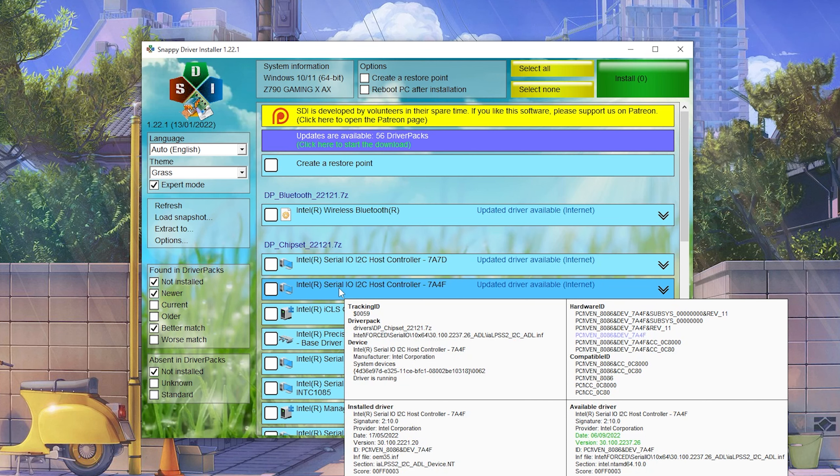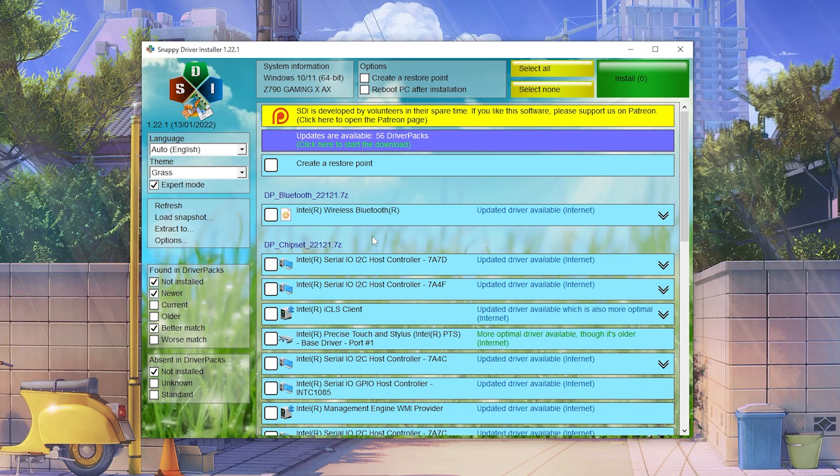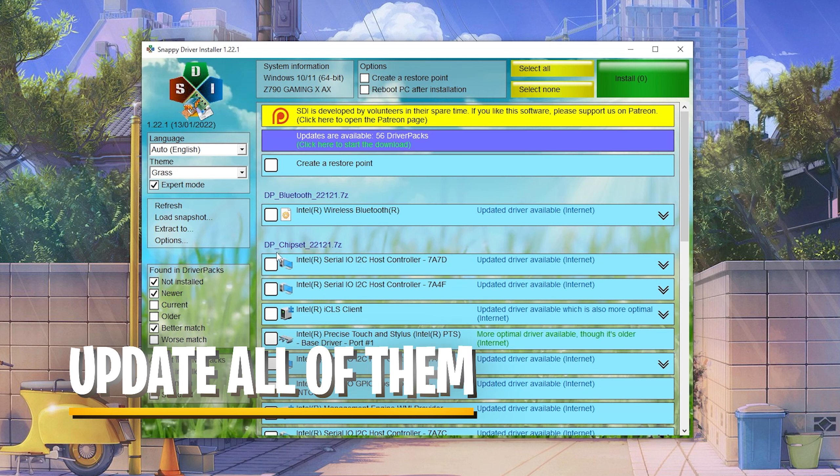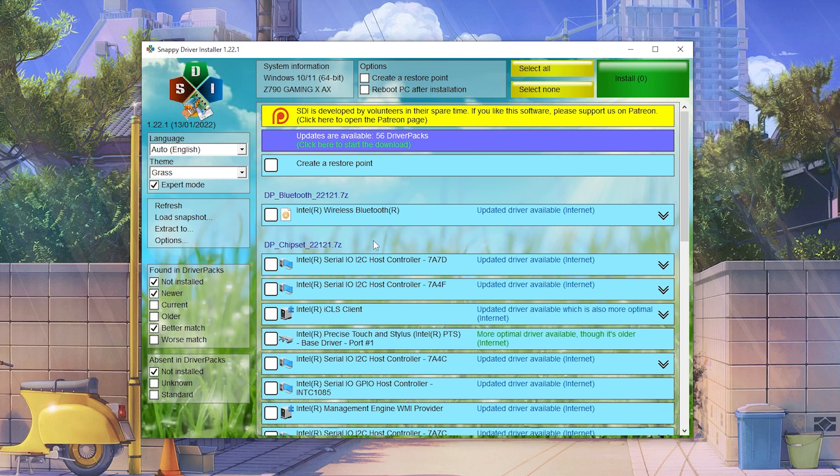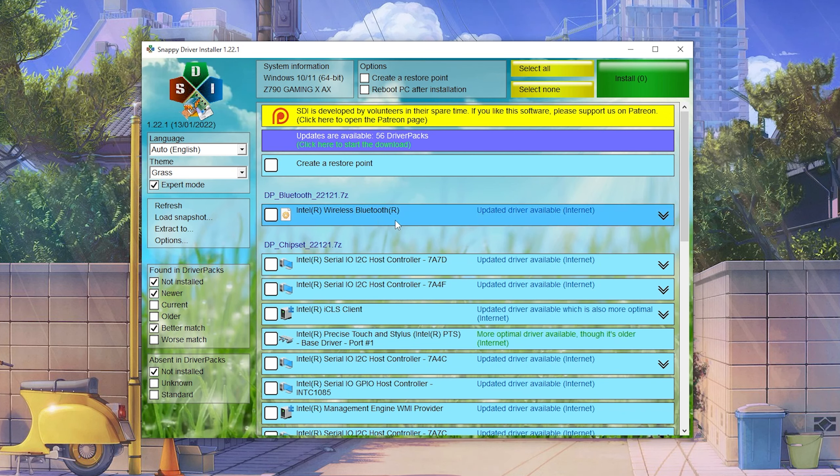This program is also going to look for more stable versions, so it doesn't always mean that everything is outdated. Especially if you just did a Windows update and you're wondering why it shows that everything can be replaced — it can just be that this tool is looking for a more stable version.